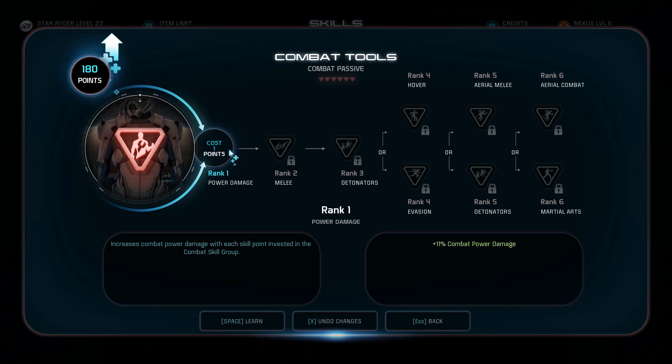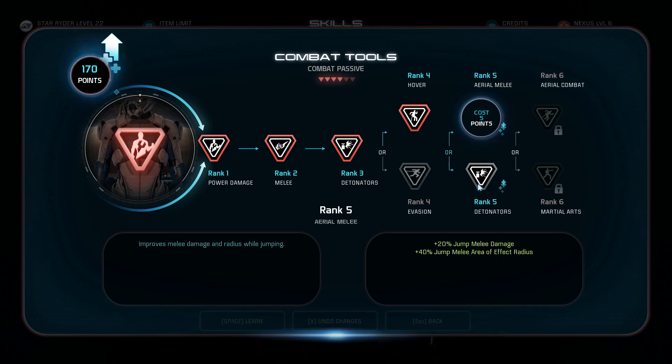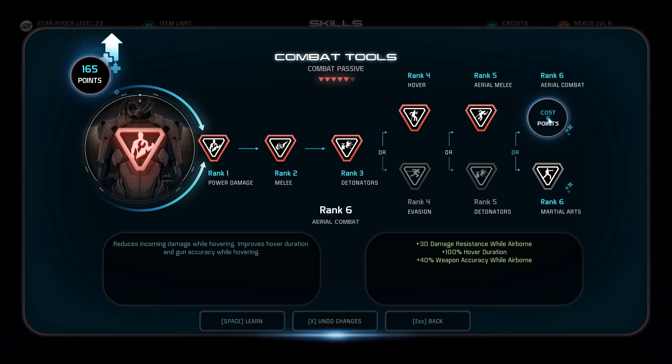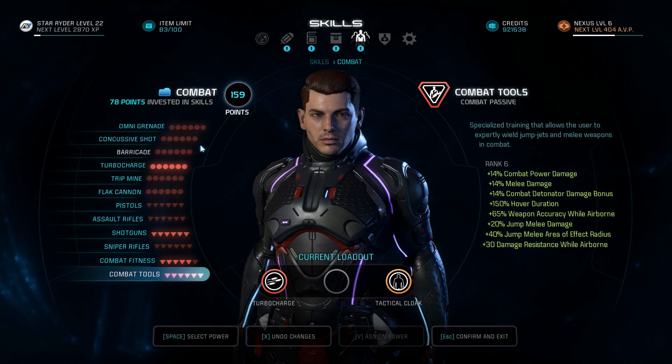Going into Combat Tools, get the first three ranks. The next choice is up to you — Evasion is amazing so you never take damage while evading, which I recommend — but for this build we're taking the Hover so we get extra weapon accuracy in the air, aerial melee just in case, aerial detonations, and then Aerial Combat for even longer duration and more accuracy while hovering.